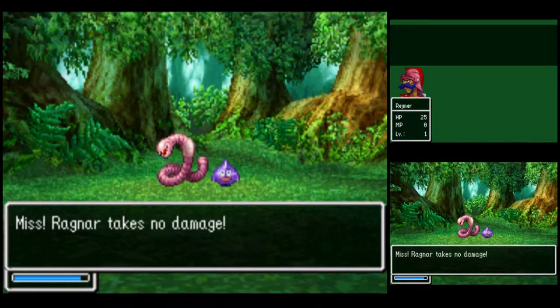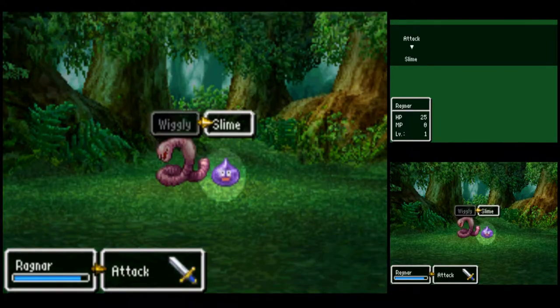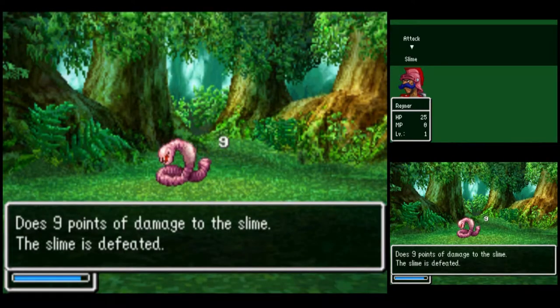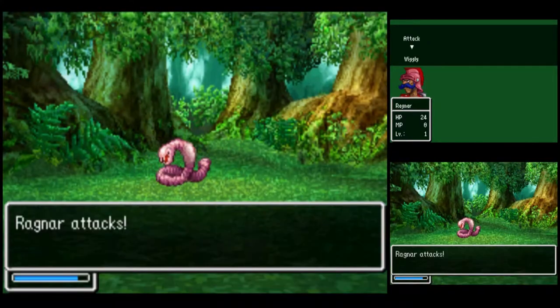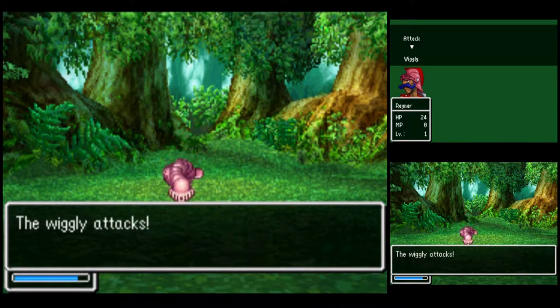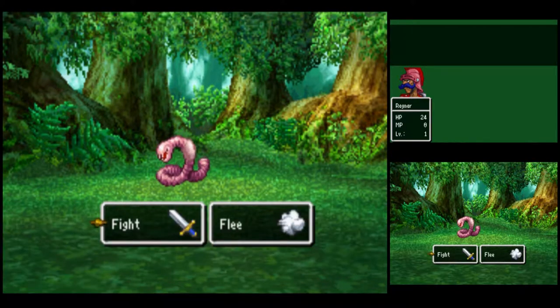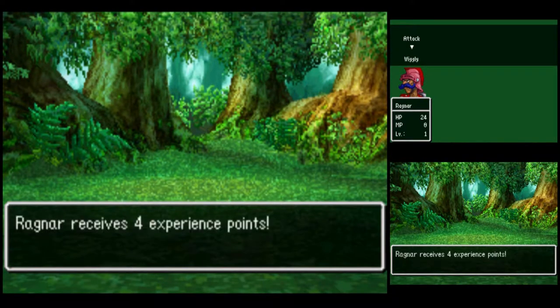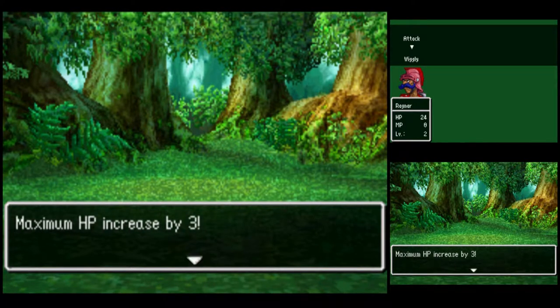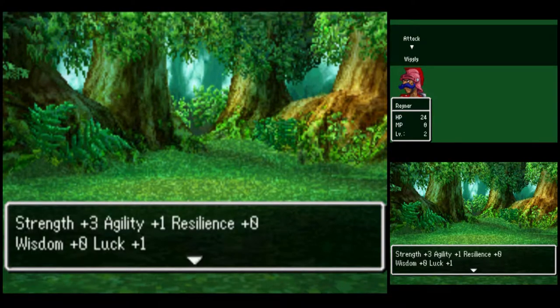Hello, Slimy. Goodbye, Slimy. Wiggly — bye-bye, Wiggly. And Ragnar gets a level up, now level two. Nice boost to strength there.